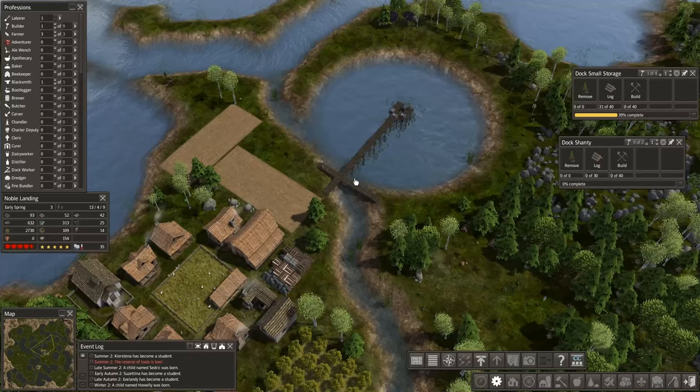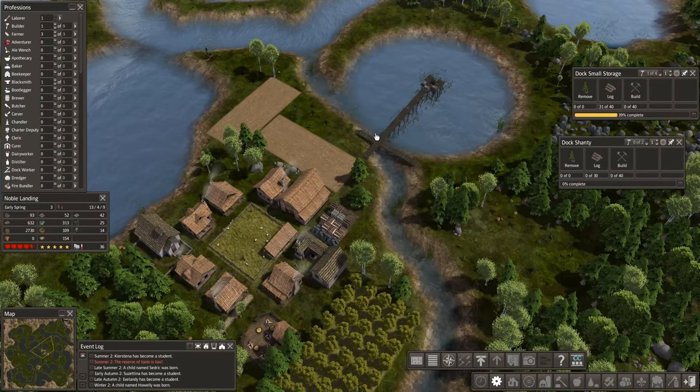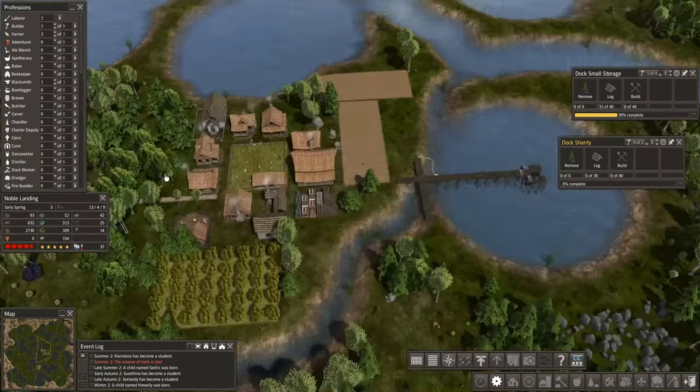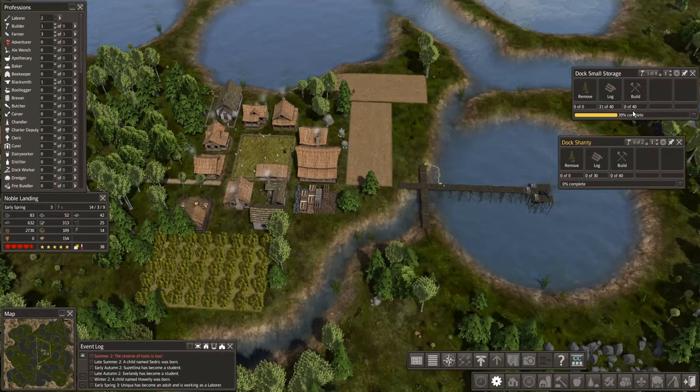Pretty soon we'll see that pop to two laborers and our first child will be out of school and we'll be doing fine. We've laid out these two buildings. We don't have enough resources to handle both of them — 40 logs and 30 logs. Really? 40 logs? I was reading 45 earlier.